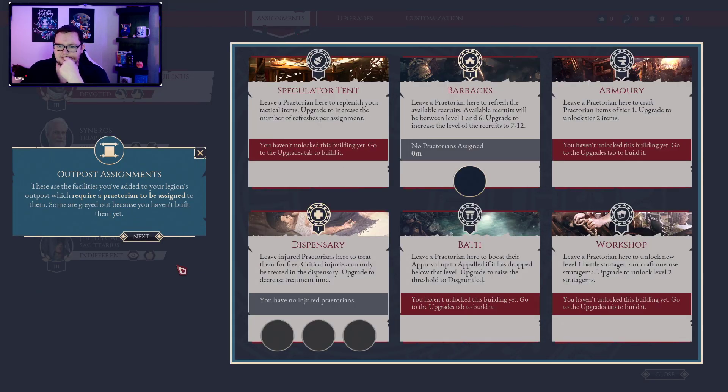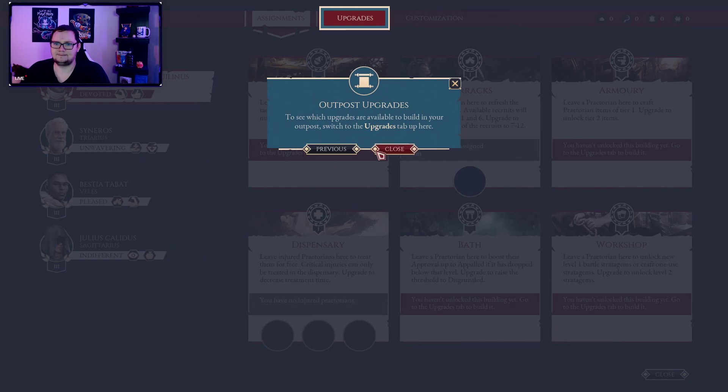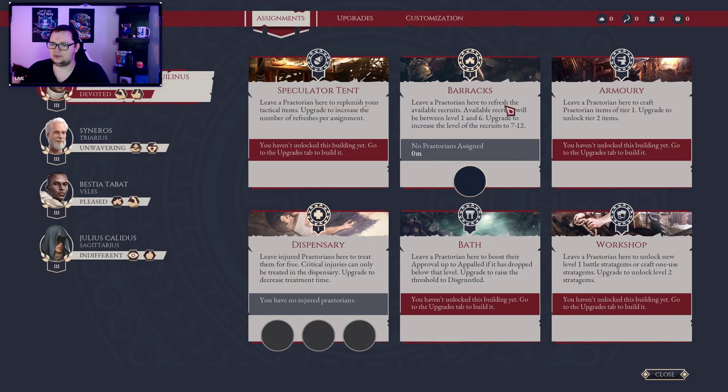Outpost assignment — these are facilities you've added to the Legion's outposts which require a Praetorian to be assigned to it. Assignments take time, so just leave your Praetorian here while you travel. He'll be notified while that task is completed. Let's see if we can get more stuff later on.